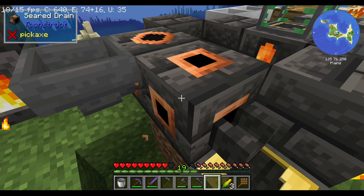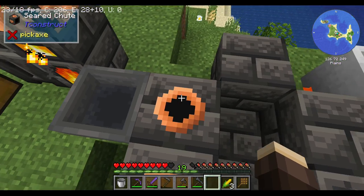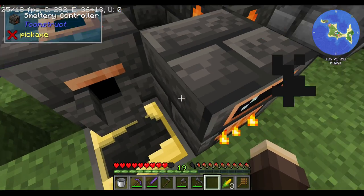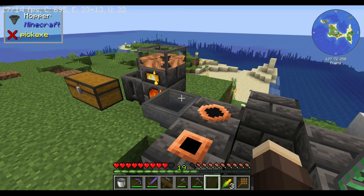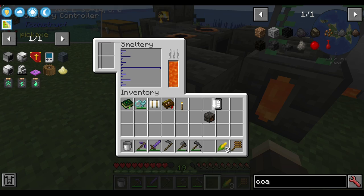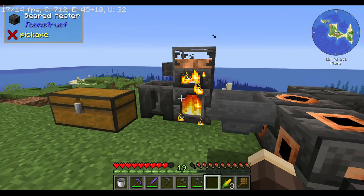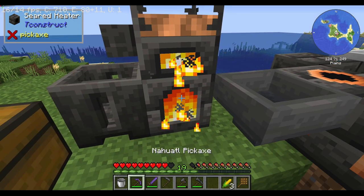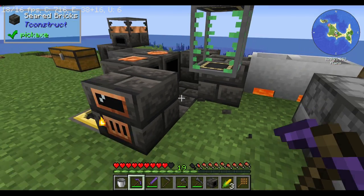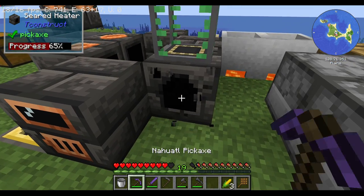Basically, the seared drain is your fluid input and output, whereas the seared chute is your item input and output. The reason for this is that in previous versions, you would have to hook directly up to the smelter controller with, like, a hopper or an item conduit, or whatever item transport you were using. The smeltery is powered by lava — you cannot use a seared heater with this, otherwise the smeltery does not work. It has to be lava.